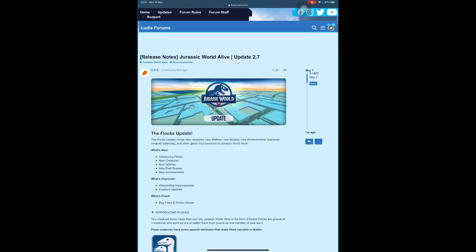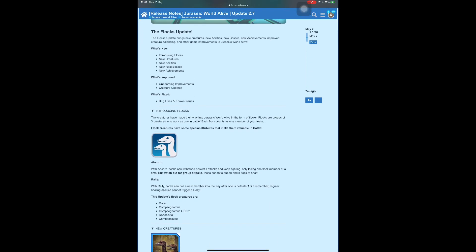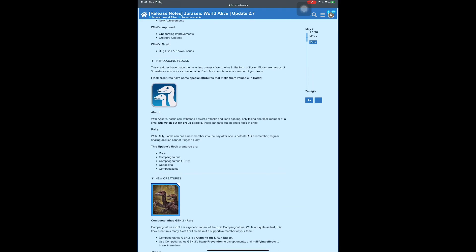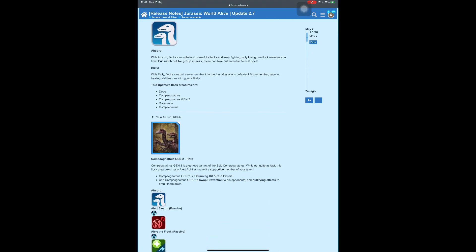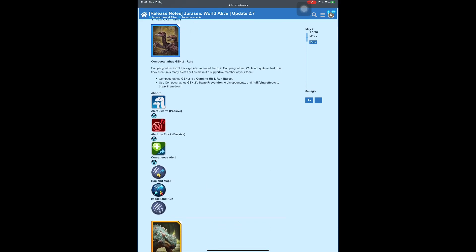I suspect like me everyone is very excited about the 2.7 update being released tomorrow, so I thought I'd put a video together with some guidance on how we can best get some DNA for the 2.7 creatures.